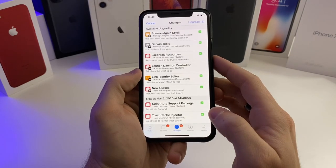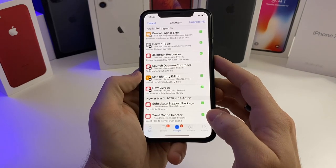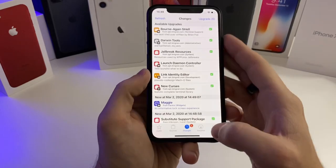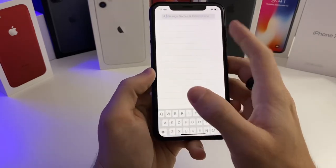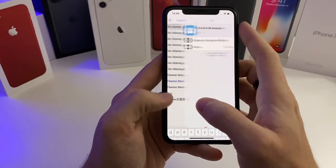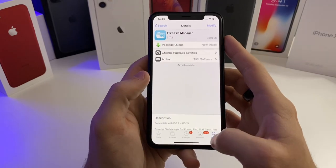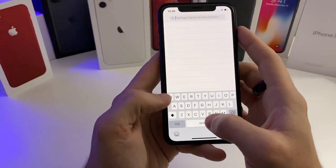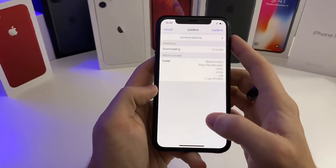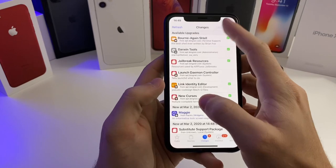Now that the device is jailbroken again, go ahead and open up Cydia. Do all of the requested updates and let your sources refresh. At the same time, go ahead and install Files, continue queuing, install batch-o-matic again, and also do the updates.